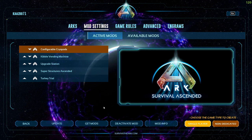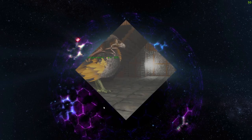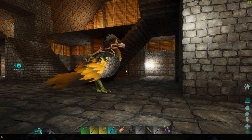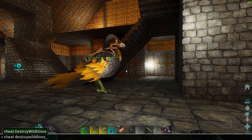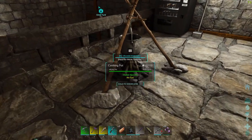I'm going to get into the game and test this out. First thing I did was do a dino wipe — Destroy Wild Dinos. That's the button above the Tab key to open that up on PC; I'm not sure what it is on Xbox or PlayStation.